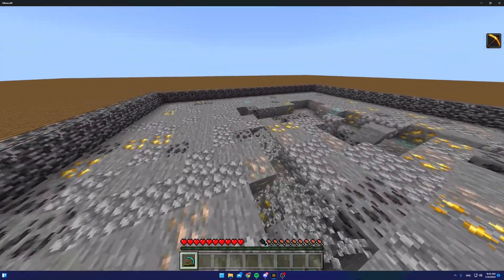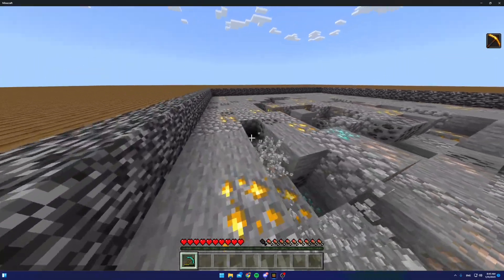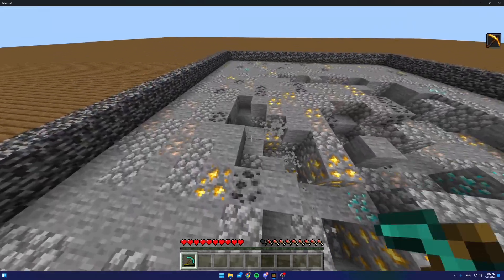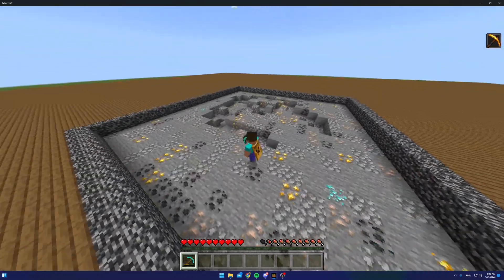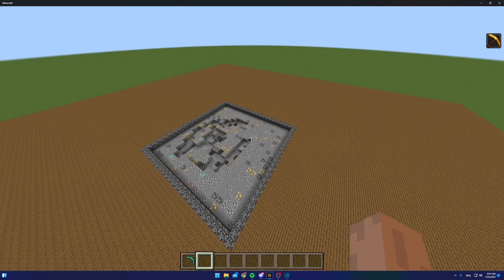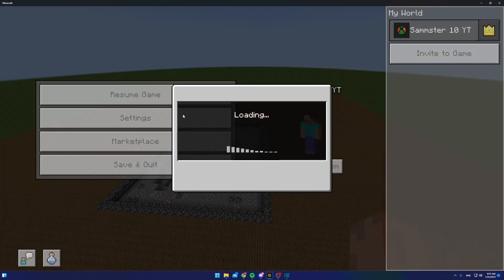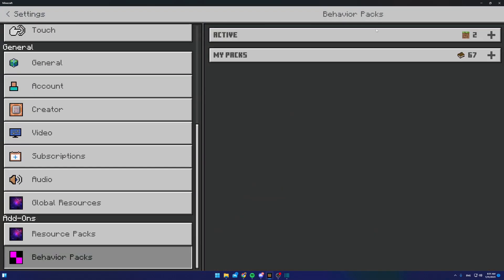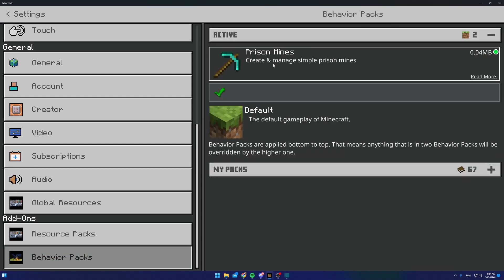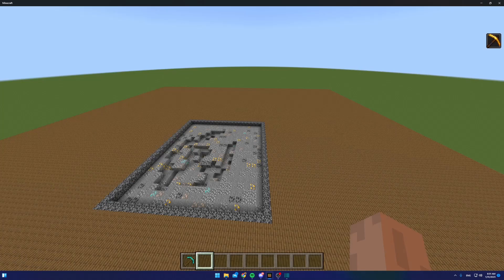You can set it up so the mine will automatically refill when there are a certain number of blocks left, or on a timer. It didn't lag, and it randomized the blocks. This add-on doesn't use commands — it's actually a behavior pack. As you can see, I have a behavior pack applied; it's fairly small, and I'll show you how to download it.